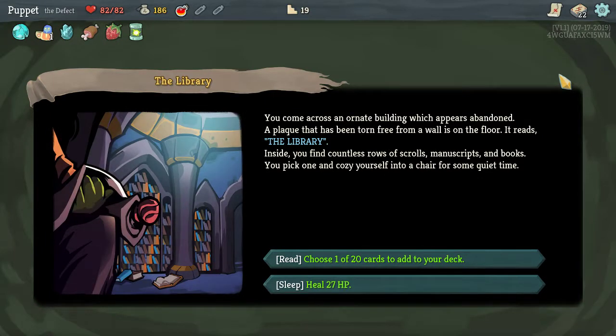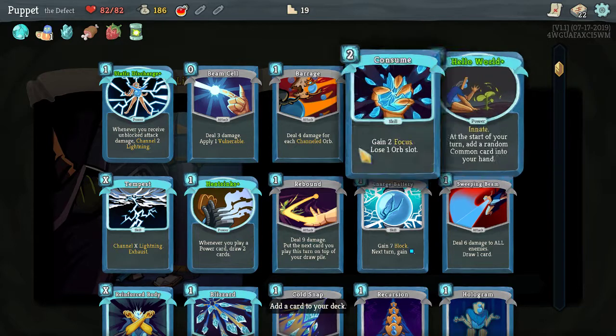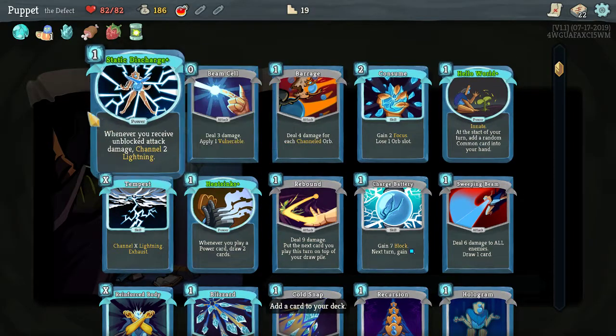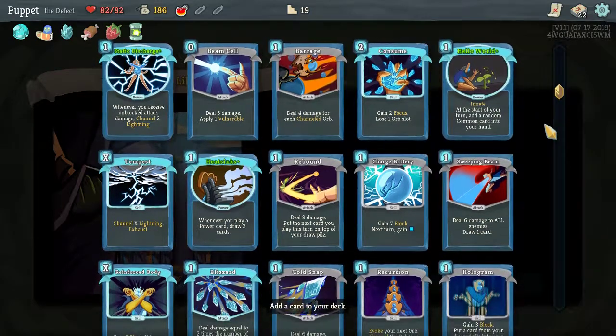Coming across an ornate building which appears abandoned — a plaque torn from the walls on the floor reads 'The Library.' Inside you find countless rows of scrolls, manuscripts, and books. You can read — choose one of 20 cards to add to your deck — or sleep to heal 27 HP. I'm at max HP so let's choose a card. Static Discharge is pretty good, I had that in the last run. I've already got a Hello World so I don't really need another one.